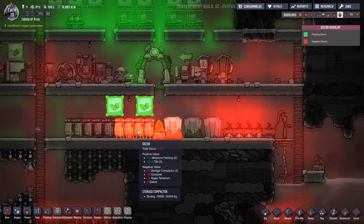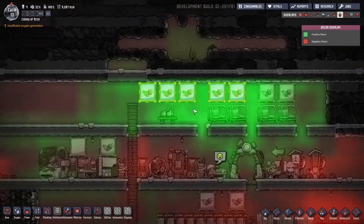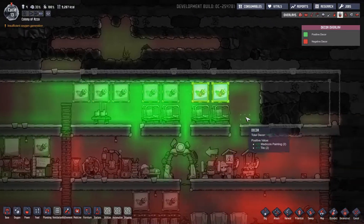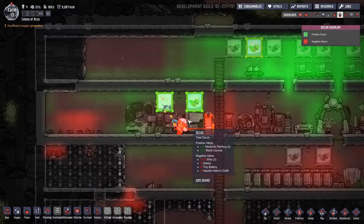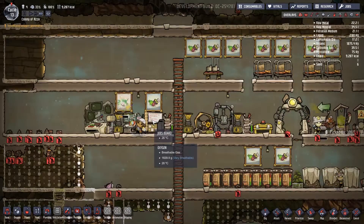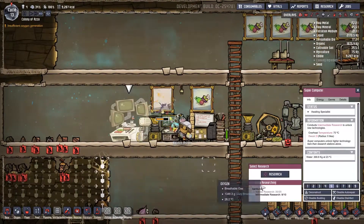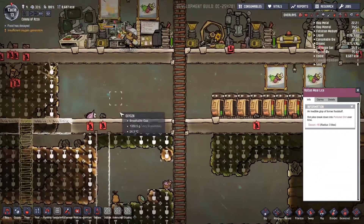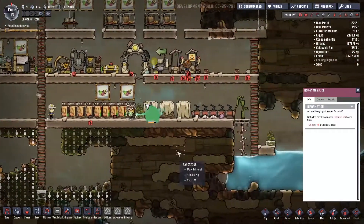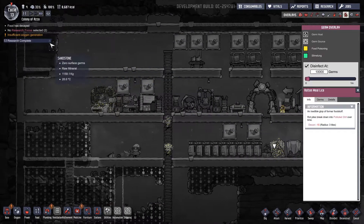Checking decor with F8 — decor is still negative in some areas, still negative. The bedroom is pretty solid though, very high decor there. It's less bad over here, at least positive in most of this area. Research done — nice! We have sanitation devices now.